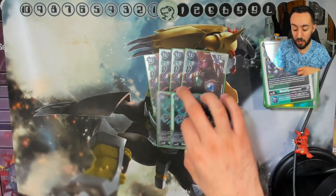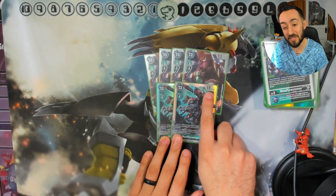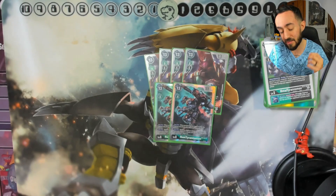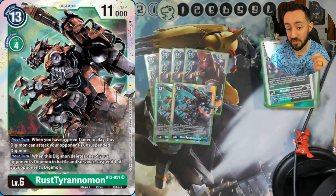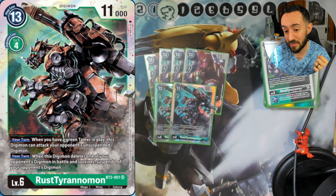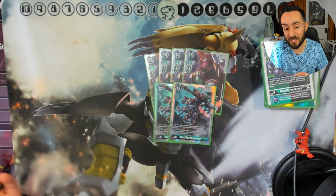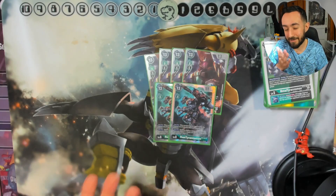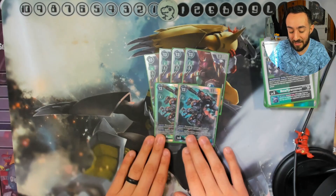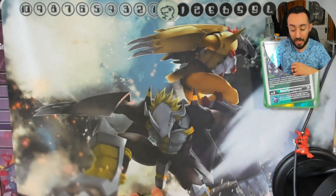Last but not least for level sixes, we're running the OG Rust Tyrannomon. The DP is low, but with all the inherits you can easily get up to 15,000 or 16,000 DP. During your turn, if you have a green tamer in play, this Digimon can attack your opponent's unsuspended Digimon — that's nasty with piercing. When it deletes one of your opponent's Digimon and survives, you suspend one of their Digimon. That said, if you can't capitalize on that suspension, it's somewhat situational.